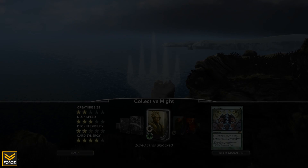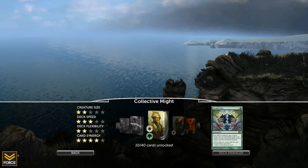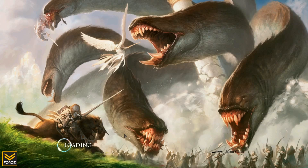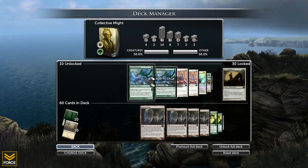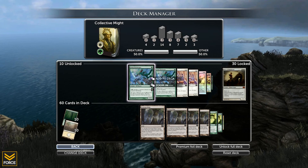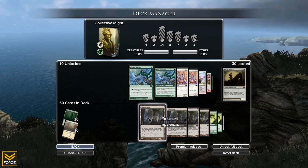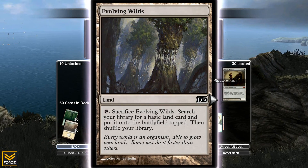Oh yeah buddy. So we had a brief little edit there - I actually went through the deck manager and filtered the deck down to what I wanted it to be. Now I'm just gonna show you the deck and then we're gonna hop into the game. I actually had 10 extra promotional cards unlocked. So this deck is focused around getting tons of tokens into play and pumping those tokens up. That's essentially the idea. It's a multi-color deck.